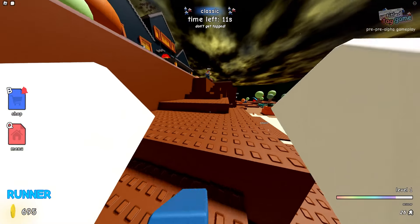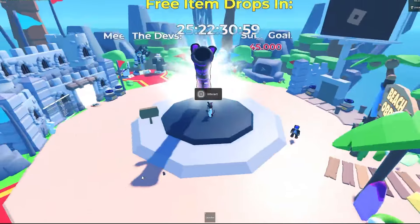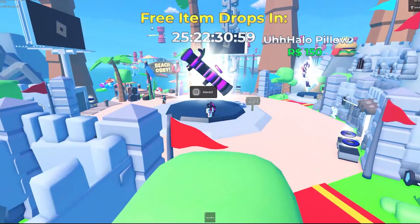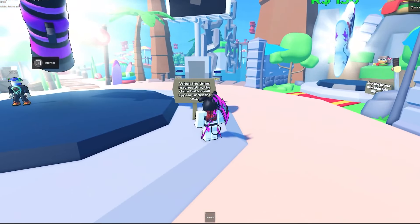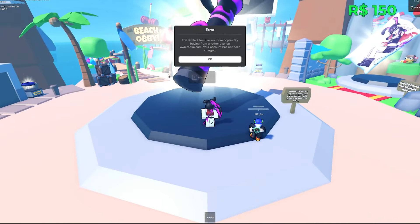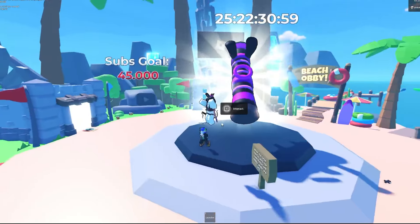I'll now show you how to get the item in-game. Once you're in the joint and claim game linked in the description, you'll see a floating item in the middle. There's usually a countdown timer, but it hasn't been added yet. Once the timer reaches zero, a claim button will appear under the UGC, and you'll get an interact prompt with a pop-up to claim it.